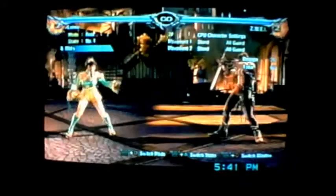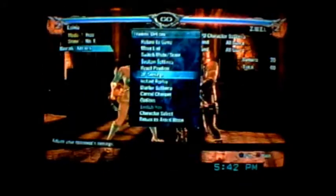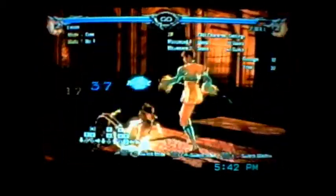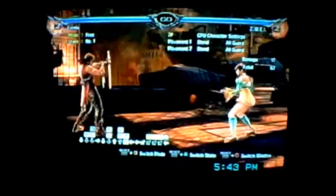Depending on the situation, you're going to want to do different things. Probably the very first guard burst combo you learned was counter hit 8V+K, back turn V+K, and 3-3BB for 67 damage.